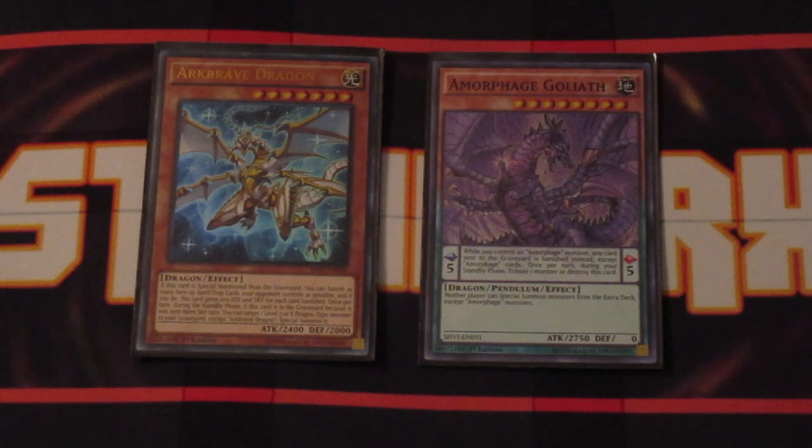Let's not forget about Arcbraith Dragon's other effect — it does come in extremely handy, especially against back row heavy decks like Altergeist, Kuro Control, or even True Drago. Whenever this card is special summoned from the graveyard, you can banish all the spells and traps your opponent controls off the field, and this card gains 200 attack and defense for each card banished by this effect. So you can actually make this card pretty beefy pretty quick and just clear your opponent's back row to score big damage.